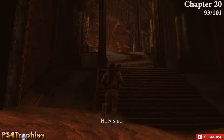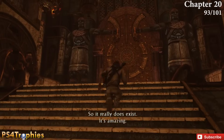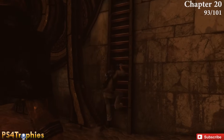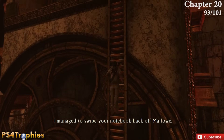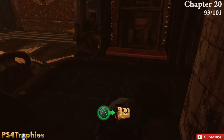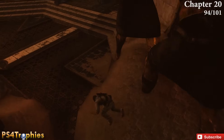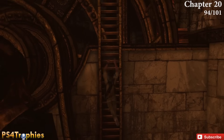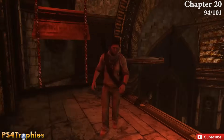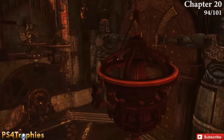Go into the next room where the puzzle is — it's not a very complicated puzzle. Just beyond that door is the start of Chapter 21. Before opening that door, pick up two more treasures. Climb up the ladder on the right and drop down to pick up the first, then climb back up, jump over the hanging object, shimmy around, and you'll run right into the second.